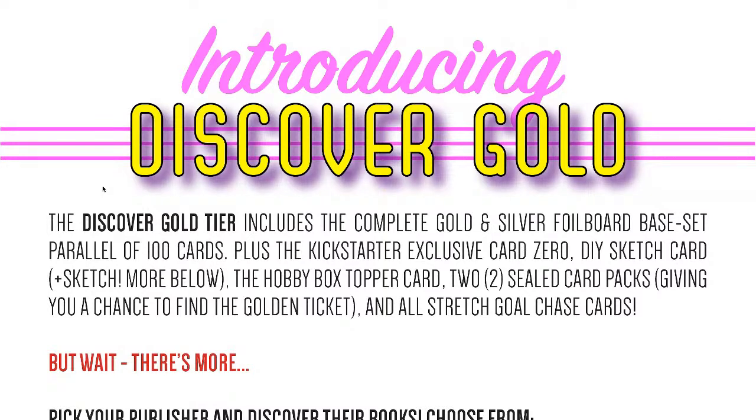This set includes all 100 cards plus the Kickstarter exclusive card zero, the do-it-yourself sketch card, and the Hobby Box Topper card which is only available in the Hobby Boxes. Plus we're throwing in two sealed card packs, giving you the opportunity to open the packs as part of the fun of collecting cards.